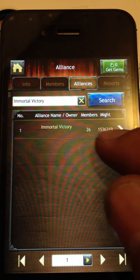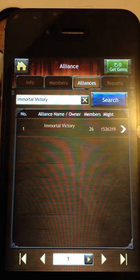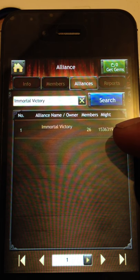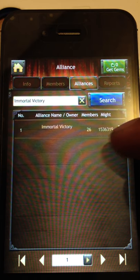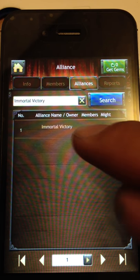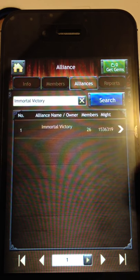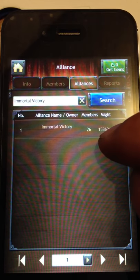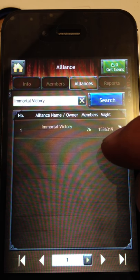You notice quickly that these guys only have one and a half million might — that's not very much. I have two and a half million might of my own; your might will be different. So check out how much their might is — this is an entire group, not how much that player has. Remember, the player only had 12,000. Their entire group of only 26 people has one and a half million. So I'm thinking if I attack these guys, I have a really decent chance of coming out with some good resources or winning, and if they were to attack back, I have a really good chance of winning. So, Immortal Victory — you want to find out how far down the list they are.